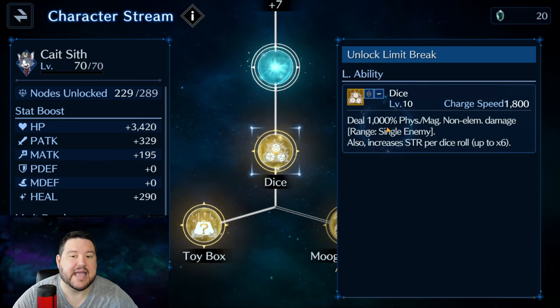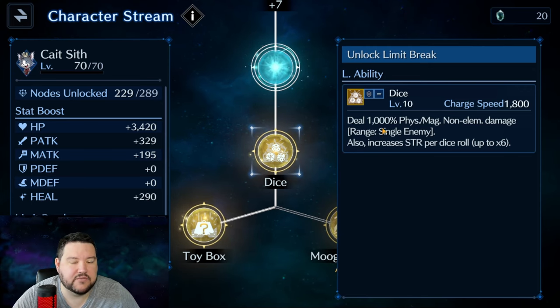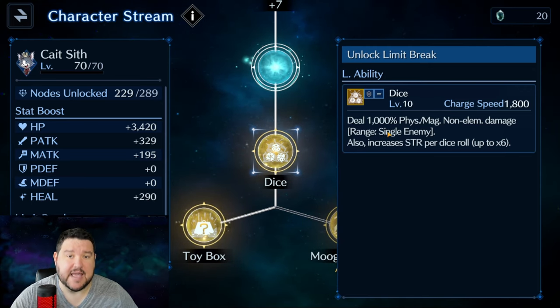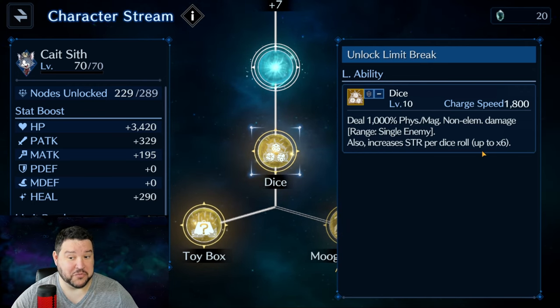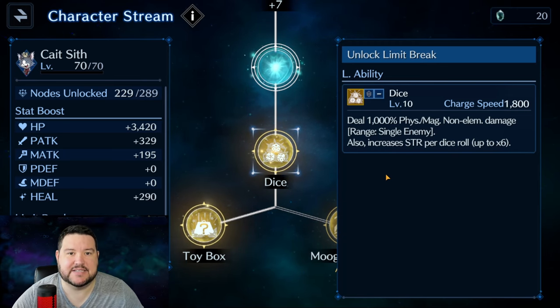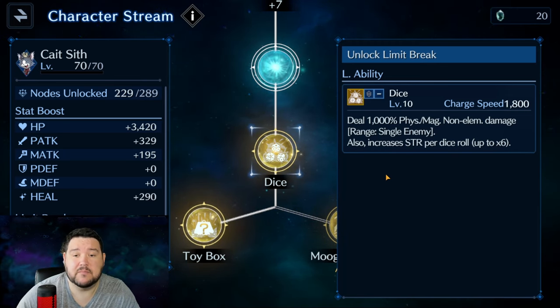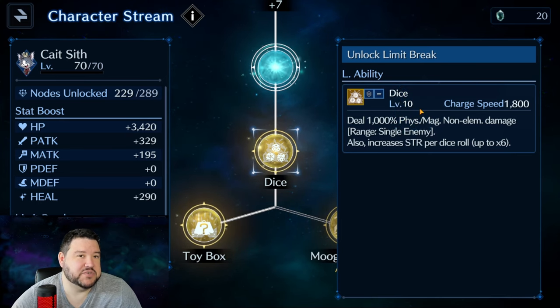Correct me if I'm wrong in the comments if you've done testing. I'm going to show you a few things to explain why I think that's how it works. You'll notice it caps at 1,000 at level 10, whereas most damage dealers like Sephiroth and Cloud cap their single target limits at 3,000. I tested this when I only had him up to level 5, giving him around 700% bonus.